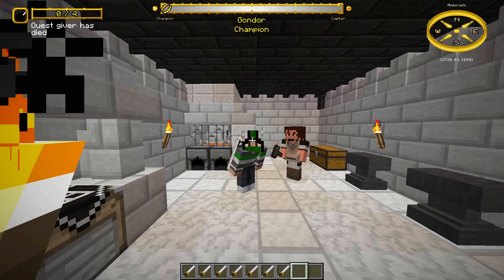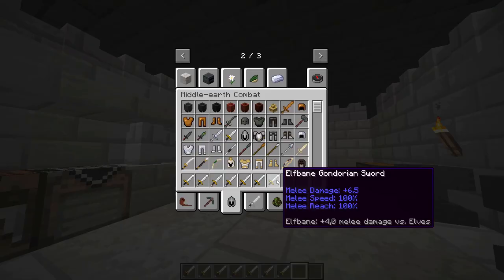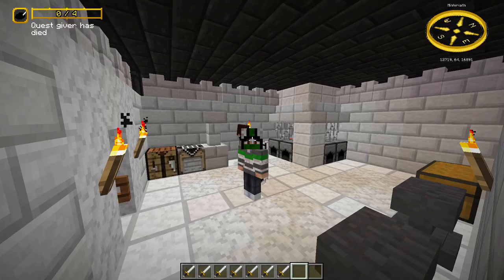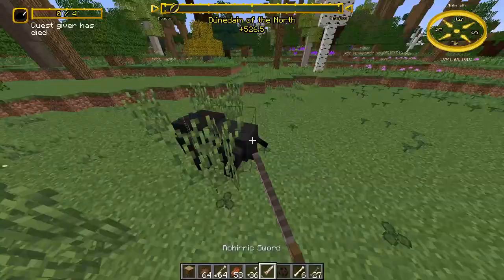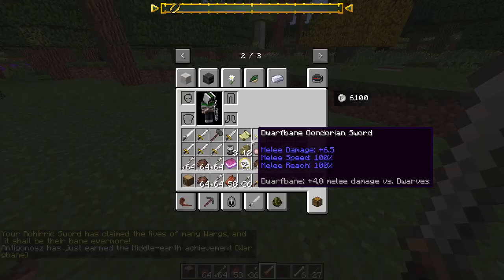Special modifiers can't be obtained by regular reforging. For example, all of the banes: Elf Bane, Dwarf Bane, Orc Bane, Troll Bane, Warg Bane, Spider Bane, and Wraith Bane. With these you will deal plus 4 damage against that kind of NPC. You can get them by killing 100 to 250 NPCs of that kind. They can only be on melee weapons. When you get one of the banes, you will get a chat message that your weapon became a certain NPC's bane. Only one bane can be on a weapon.